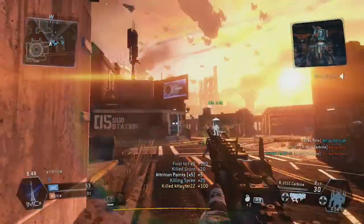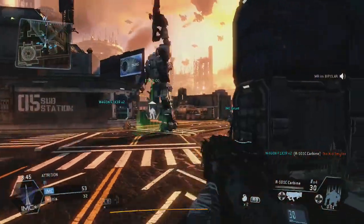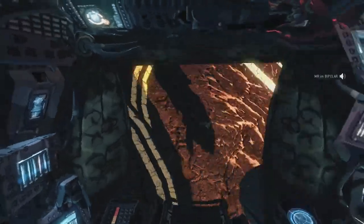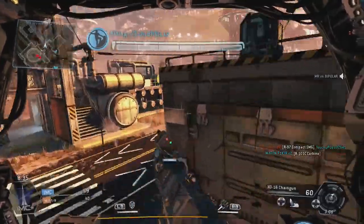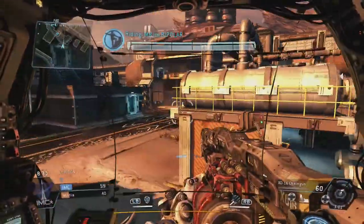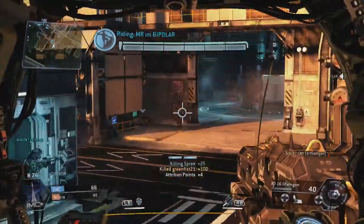The first thing you want to do is kill a lot of enemy grunts because they're worth 1 attrition point, and that's going to bring down your cooldown timer which is in the bottom right. I think it starts out at 4 minutes, and for every enemy you kill it takes off a certain percentage of time — killing pilots takes off way more than grunts, but grunts are pretty easy. This gun for the titan is pretty cool because you can see how easy it is to kill people with.